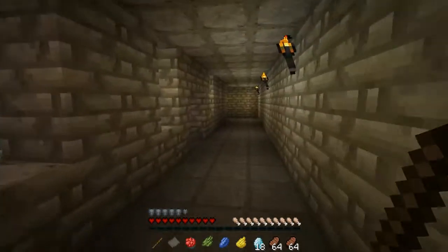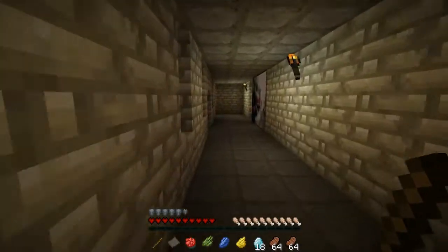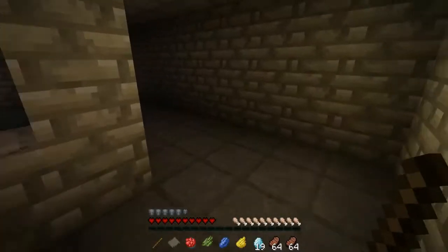We're gonna go this way. We're gonna check along the corridor, and if we don't find anything interesting, we'll go through this little passage and see where that leads. Hello, diamond. Nice to see you.